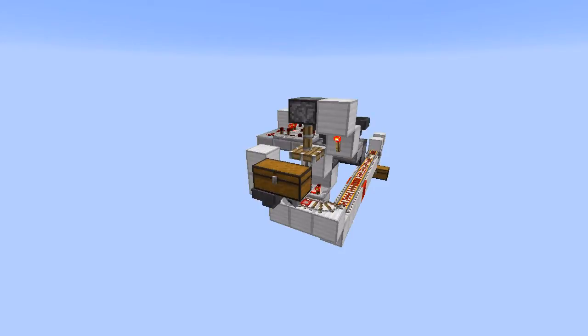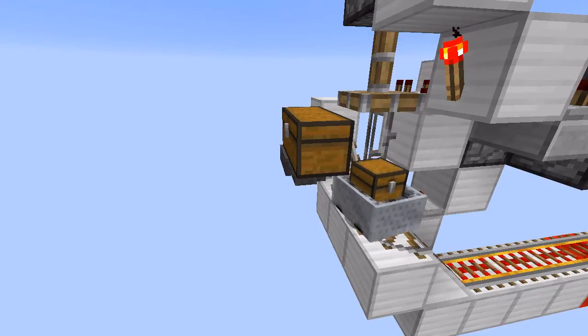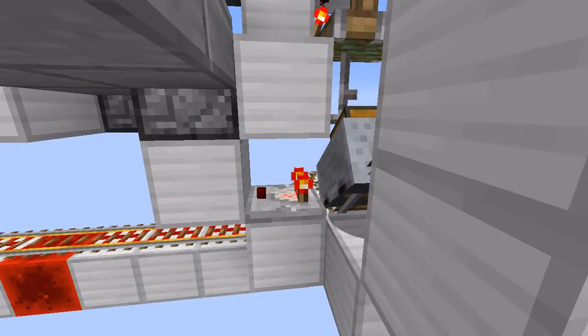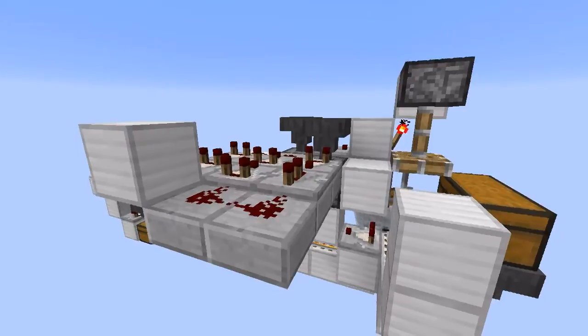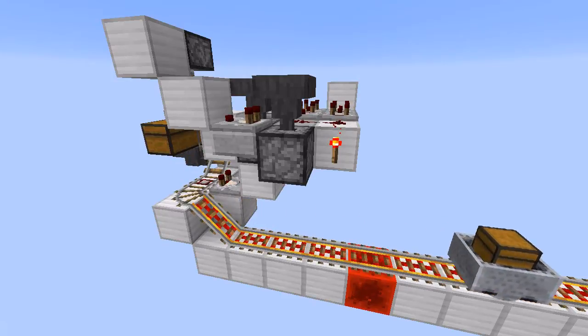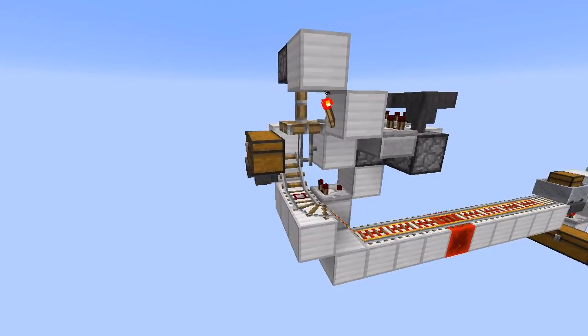Before we get to that, let's take a look at the redstone. Items flow from the input chest into a waiting minecart — either storage or hopper — that is sitting between an inclined regular rail and a detector rail. As soon as we detect an item in the minecart, we take a signal, put it into a rising edge detector that we then use to pulse and start a comparator decay clock. While the comparator decay clock is on, this redstone torch will be depowered. As soon as the clock times out, the torch will turn back on, triggering another rising edge detector that we then use to pulse open a piston operated gate.